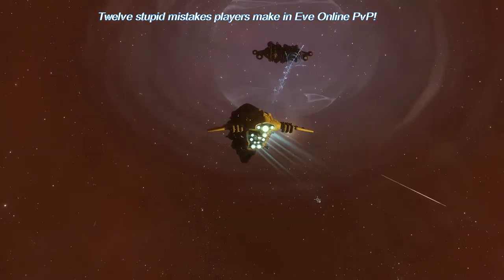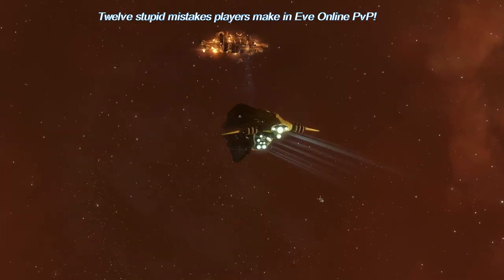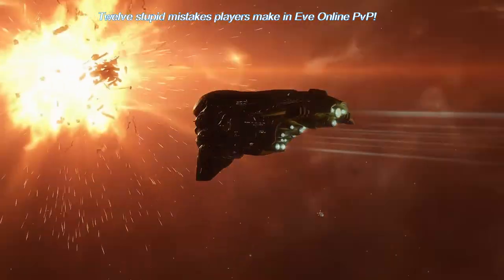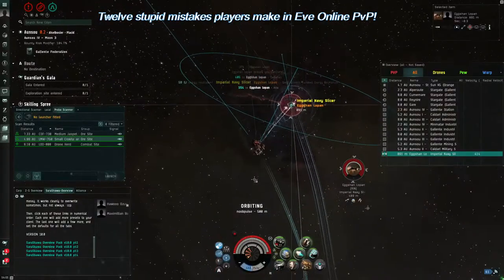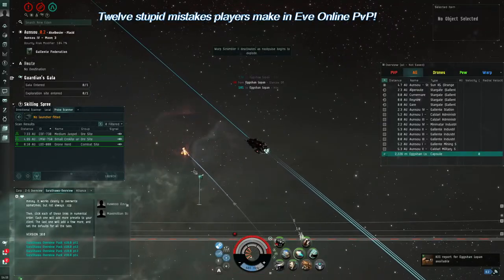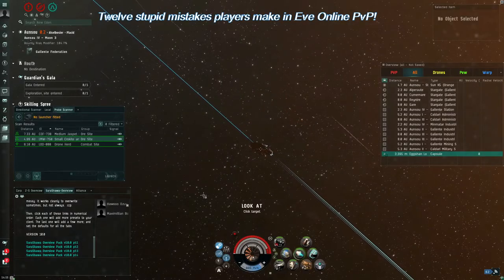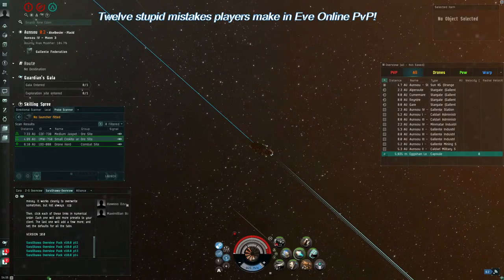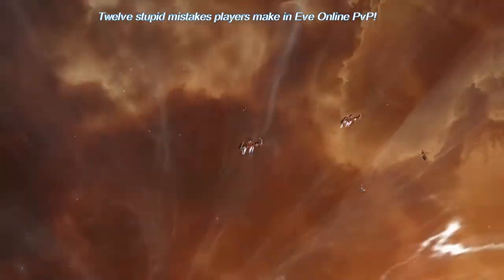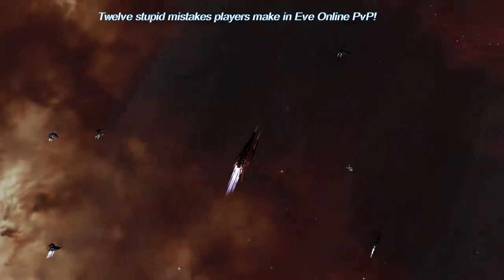Even within the realm of space combat PvP there are many different flavors and naturally it's complicated. This means that even EVE veterans like myself can never fully master PvP, and although new players are far more likely to make mistakes, older players still make these kinds of mistakes quite frequently. For the best of us, actions that prevent these mistakes come second nature. However, sometimes we get tired, lazy, sloppy, or even arrogant, and still commit these PvP sins which can often result in hilariously embarrassing ship losses. There are many more than 12 mistakes a player can make in PvP, but these 12 I'm going to talk about because they seem to be the most common.